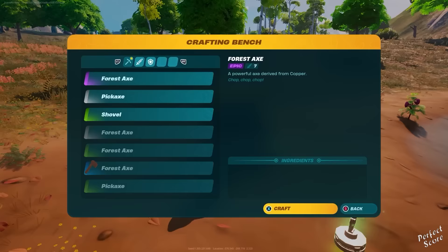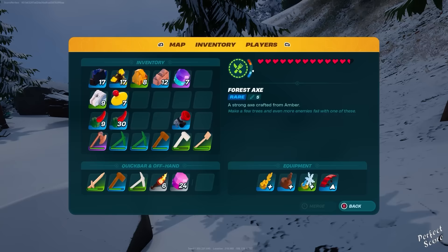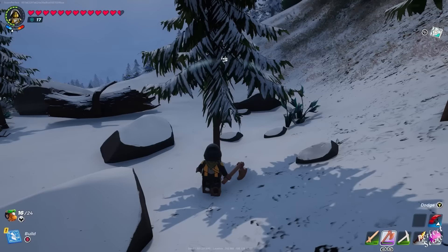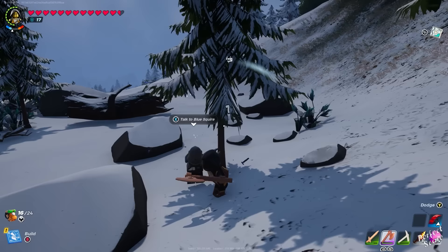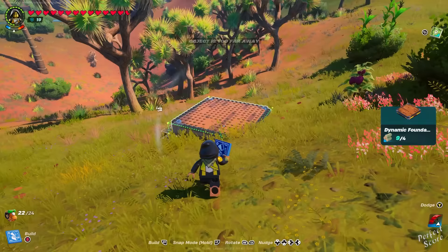When crafting weapons in a new rarity, the general rule of thumb is to create your forest axe before your pickaxe. The reason is that the materials you need for your pickaxe can only be obtained using the forest axe of that same rarity. For example, if you want to create an epic pickaxe you'll need frostbine, but frostbine can only be obtained using an epic forest axe.